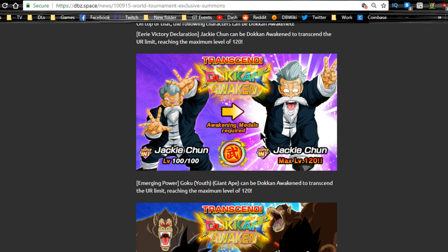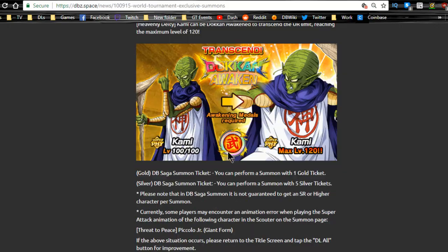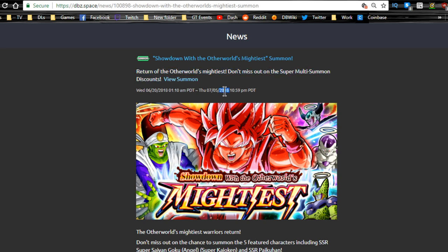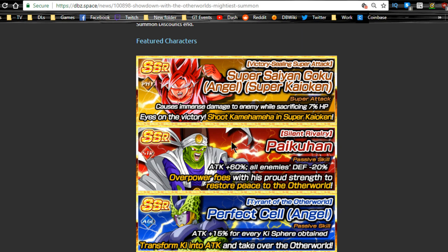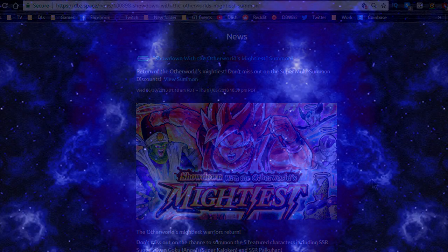Jackie Chun automatically Dokkan awakens right out the gate, so if you have the actual Master Roshi medals you can Dokkan awaken him. Kid Goku the agility one gets a Dokkan awakening from those medals, and Kami gets a Dokkan awakening from those medals too. I'd recommend doing the summons now if you've been saving — I want that Jackie Chun. The Other World Tournament banner runs until July 5th with discounted summons — I'd highly recommend doing that. I got the Perfect Cell Angel agility one and I'm super hyped. Anyway guys, let me know what you think in the comments below and I'll catch you all later — peace.